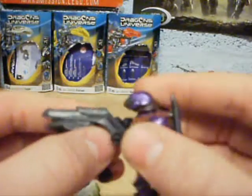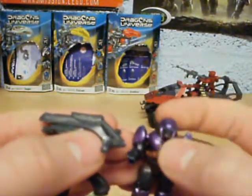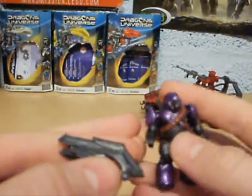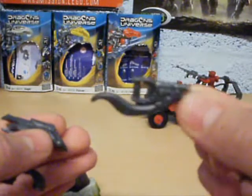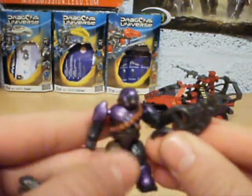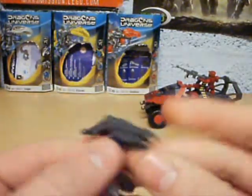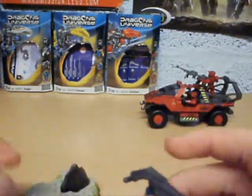Looks really cool. There's the brute — the new brute. The brute shot normally looks sort of steel-ish compared to the other ones. He can hold it like that. Here's the turret — it includes the little sand and everything. The turret looks really awesome; it looks better than the UNSC machine gun turret.